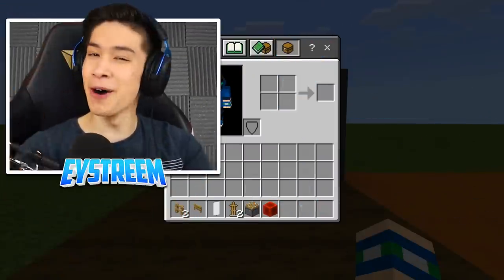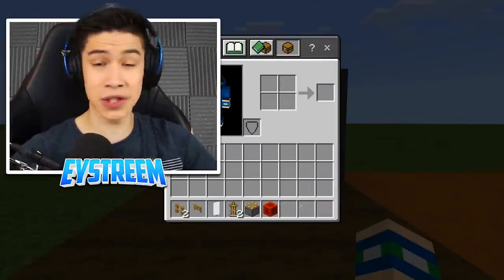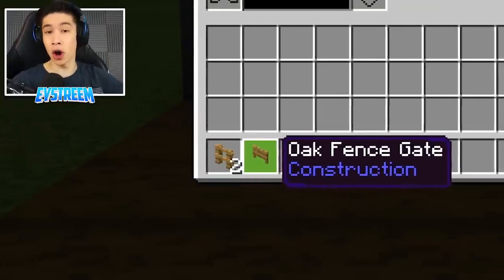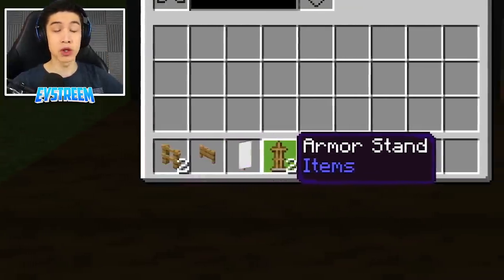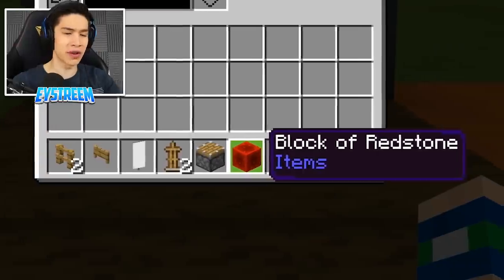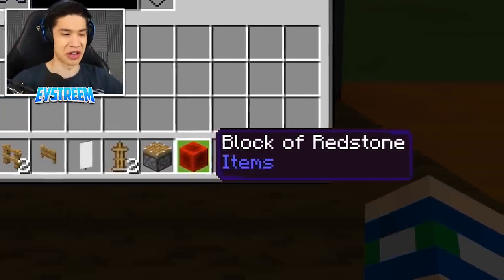For our first build — a working easel that can hold a blank canvas or a painting — you're going to need two oak fences, one oak fence gate, a white banner, two armor stands, a piston, and some sort of redstone activation device. A block of redstone is generally the easiest.